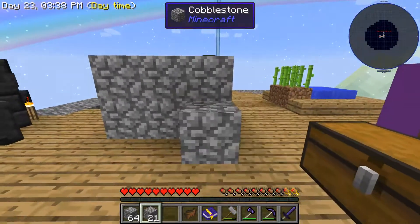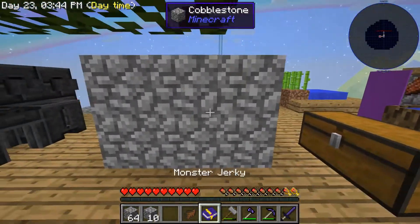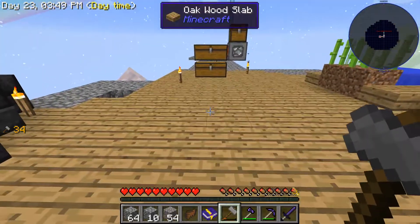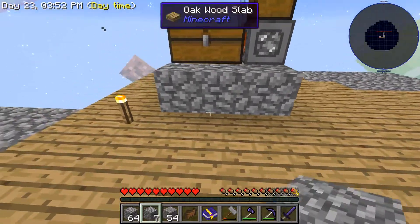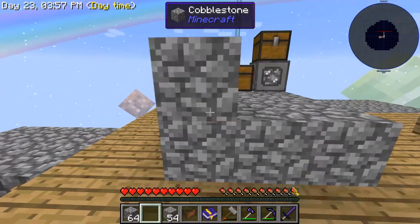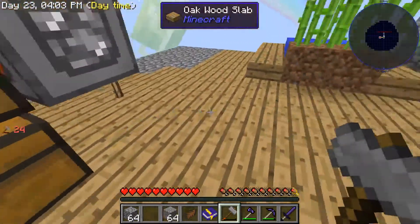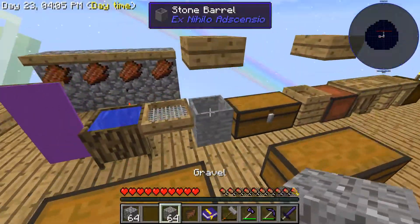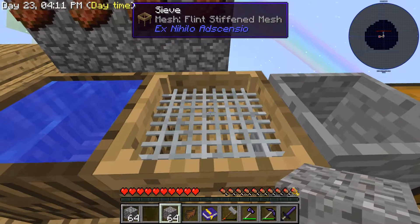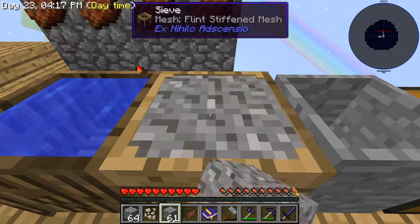With all of this gravel we'll be able to get iron, gold, and hopefully lapis if we get lucky. I'm so happy this works — I had to search it up earlier. When I was searching it up there were so many things that weren't lining up, so I thought maybe it doesn't work. Let's get iron — hopefully this goes quickly.